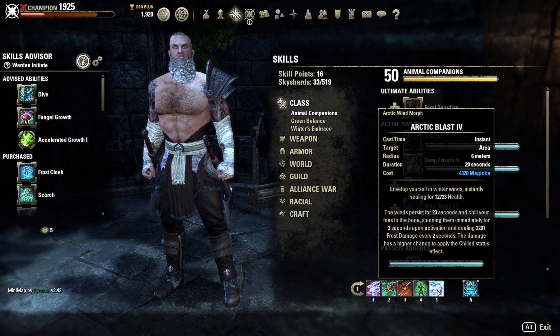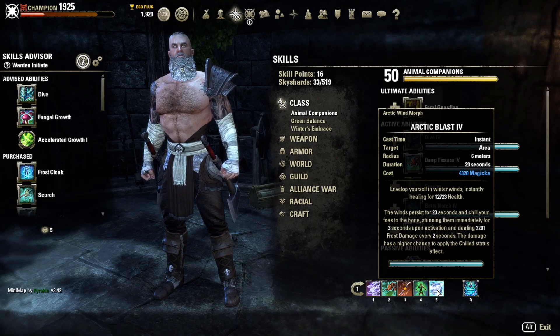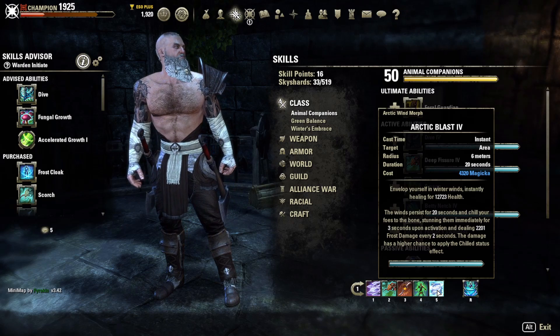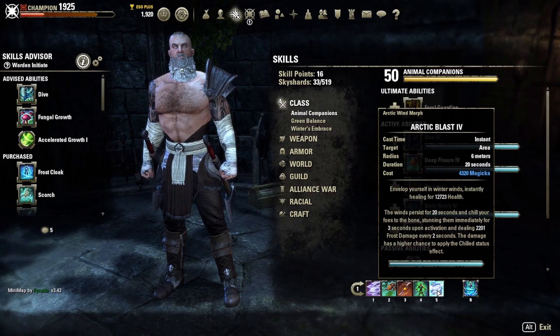Arctic Blast has a high Magicka cost but it's a big burst heal — around 12-13K, and when it crits the heals are very large. The winds persist and apply Chilled, stunning the enemy immediately, so it's an AoE stun on demand. It also pulses AoE damage of roughly 1,000 every two seconds, so it functions as a DoT, a burst heal, and a stun. This ability has really come back after being gutted in previous patches, and you'll see a lot more Wardens because of it.